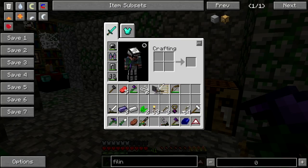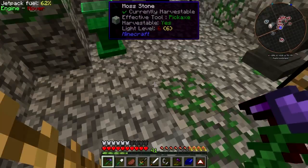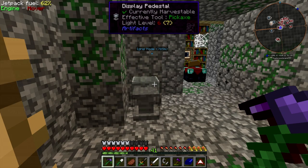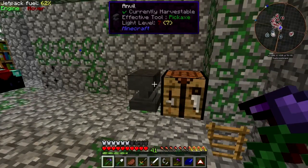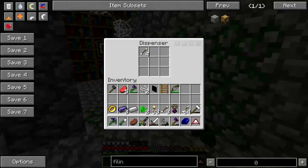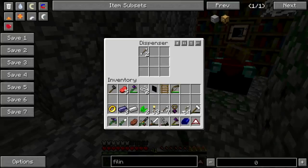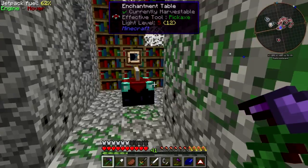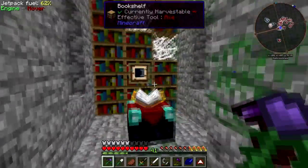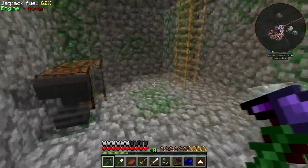Here we go. There's some goodies. There's another thing — shocking wood ring of pain. Water reading: when inflicting damage, causes lightning. Sure, why not. Anvil, crafting table. Some more arrows — sure, I can always use more arrows. Anything on the enchanting table? No.